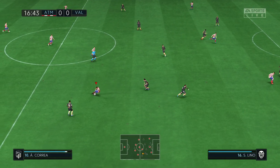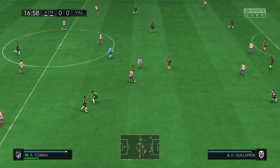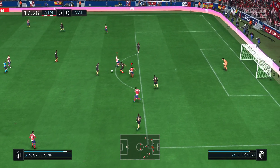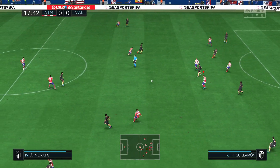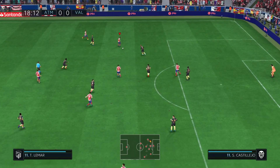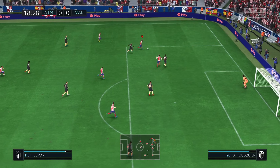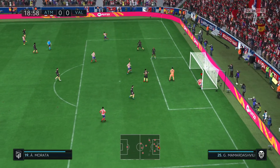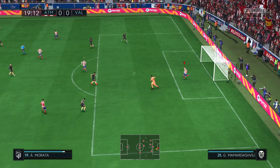Correa. Now Griezmann — just the challenge that was required. Toma Lamar. And Morata's in the vicinity. It's actually ended up being easy meat for the keeper.